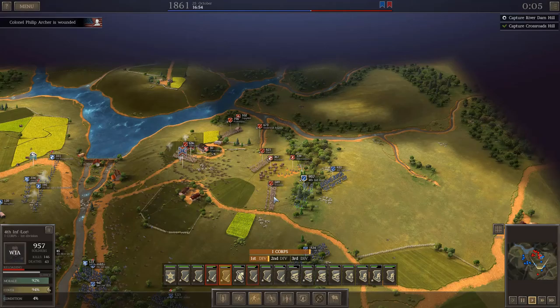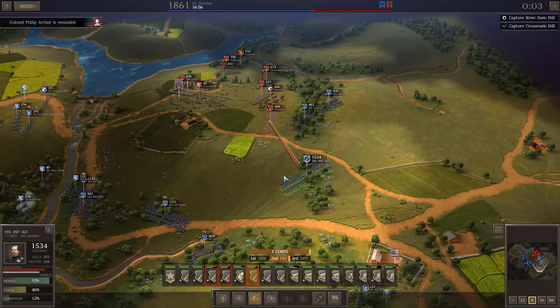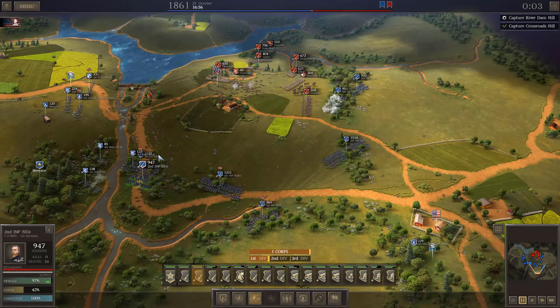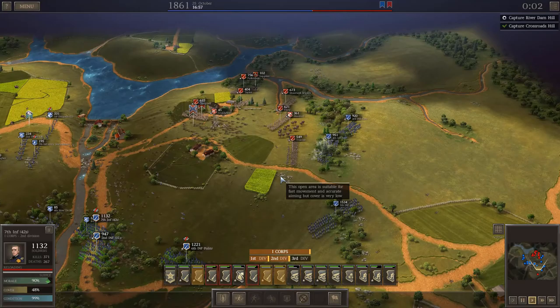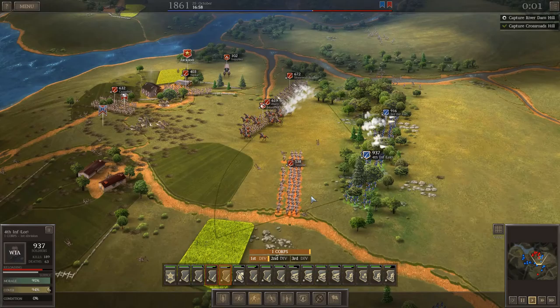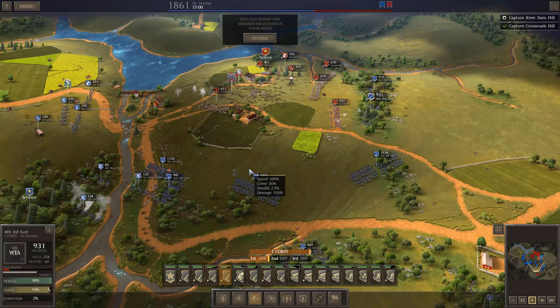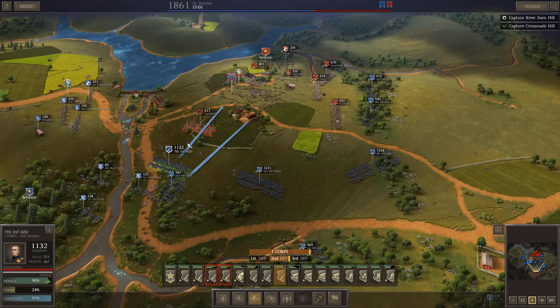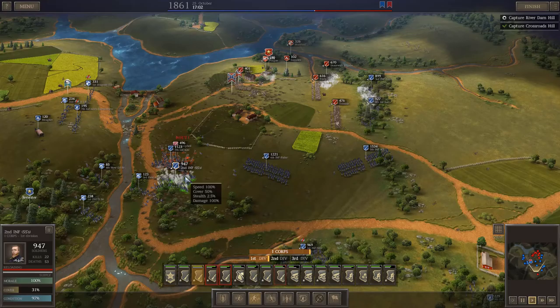Colonel Philip Archer is wounded - I won't have Archer until after Shiloh. I think one of the colonels also dies in this fight. That's partially why we always buy out the barracks and maintain a strong officer corps - you're just going to lose officers. The unit is exhausted which is not a great place to be. I could stop the battle right now since I've fulfilled the win conditions by taking one of the two hills, but obviously I want to control Confederate numbers and capture as many guns as I can.